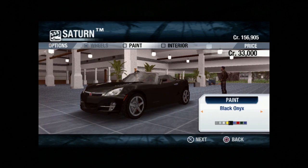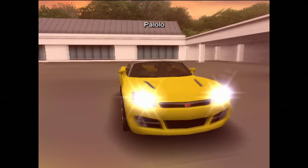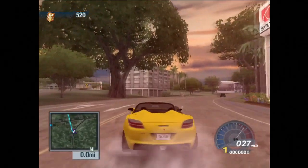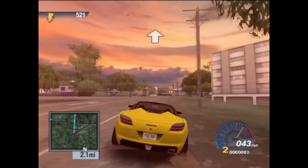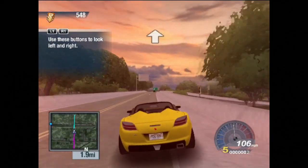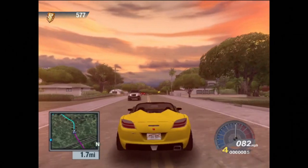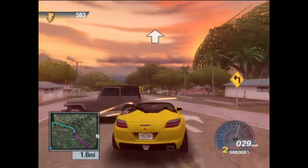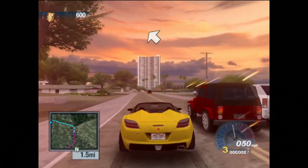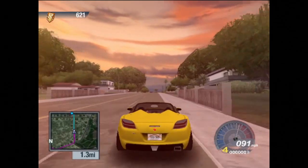I didn't test drive it — just buy it. It's only 33,000 credits. Let's go with the sunburst yellow paint scheme. The GPS says we need a garage to store our vehicle, so we drive to the realtor. We're buying a house and setting up shop in Hawaii. I'm curious whether the buildings and neighborhoods here are accurate to real Hawaii — if anyone watching lives there, let me know.